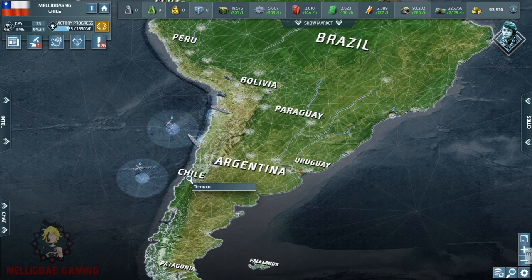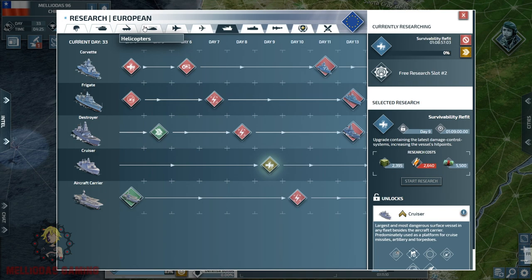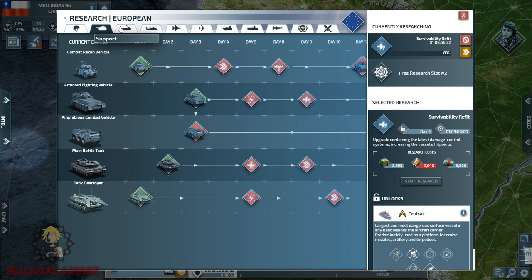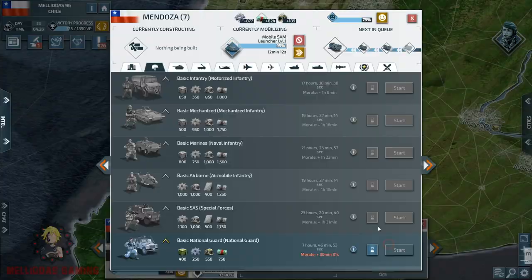Hello Commanders and welcome to part 8 of the Chirian Empire series. In the last part we saw how we are going to manage our resources and boost up resource production. Today I'm going to speak in detail about the army build-up I am following in this game. We already have the level 4 naval patrol aircrafts and the level 1 AWACS. On land we have the multiple rocket launchers and the mobile SAM launchers. In the air we have strike fighters level 4, and in the navy we have the cruisers.